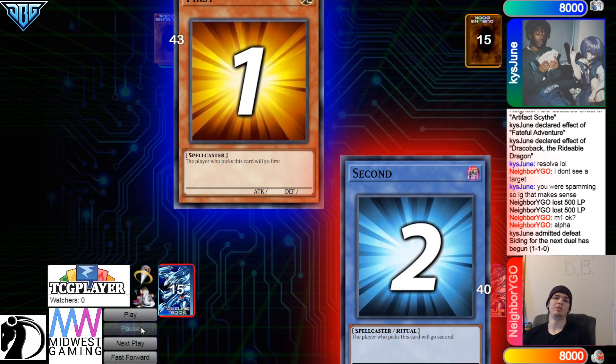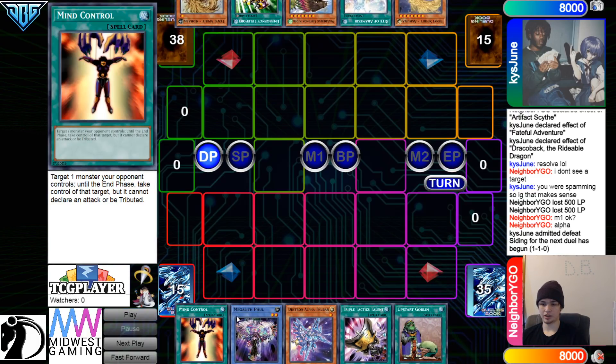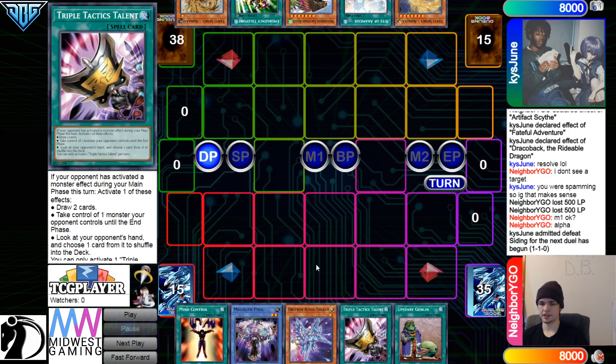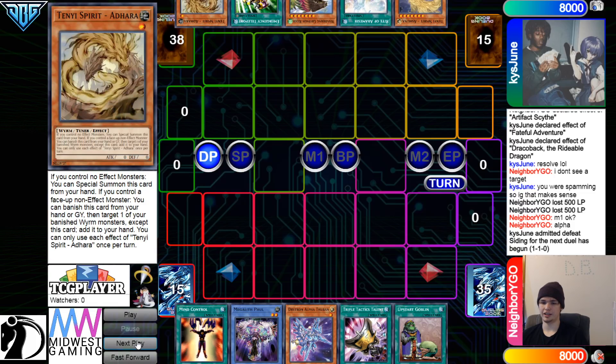Going on into game 3 now. We're gonna see Neighborhood go first. Opening hand — you have Mind Control, Full Alpha, Talents. They weren't lying about the 39. Mind Control and Talents — they got double snatch deal in this hand. They have Ashina, Wright, Griffin, Itelli, Adora.